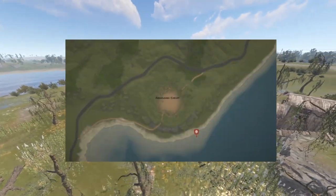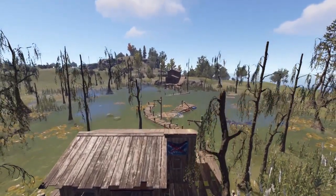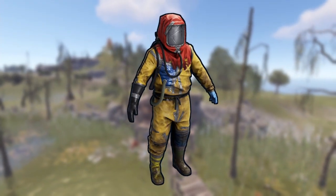Starting with a quick overview of the monument, this is what it looks like on the map, and this is what it looks like in person. As you can see, it consists of a swampy lake with a small house and a big house. No rad protection is needed for this monument, so it's great for early game loot.